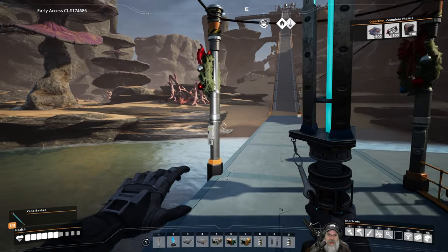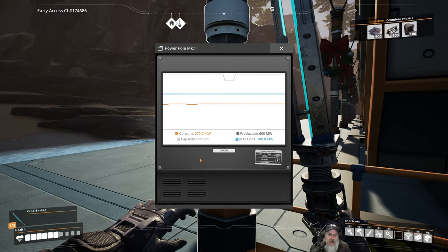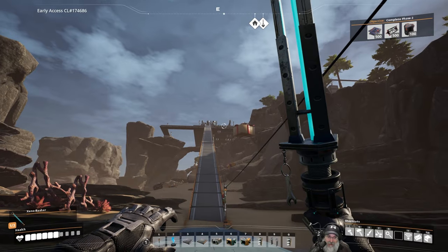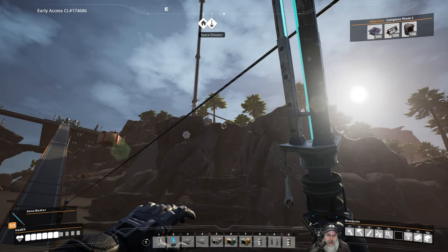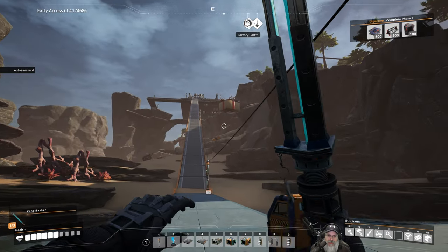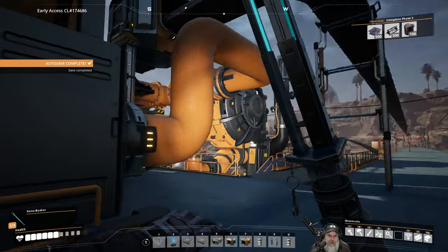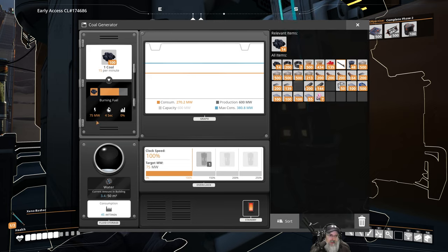Right now we're producing 600 megawatts of power and we're going to basically double this to 1200 megawatts. Up above, everything's running off the coal power. I have disconnected the biofuel power plant — each one of those bio generators is full in case we need to bring it back online and revert back to it for a little while — but I think we're going to be in pretty good shape.